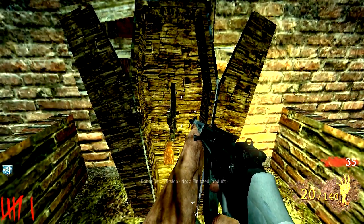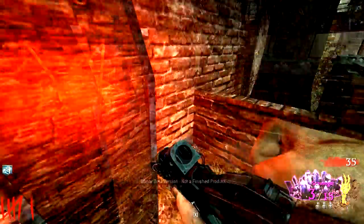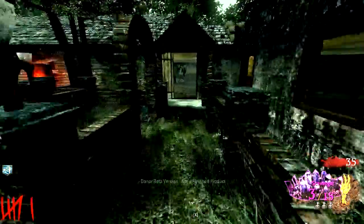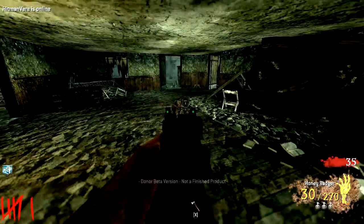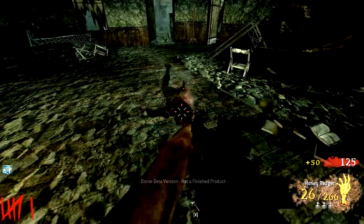But look at this box — you open it and look at that, look at all those cool weapons! We got the Scavenger! That's my first time hitting the box on this map and I got the Scavenger. Let's do this!